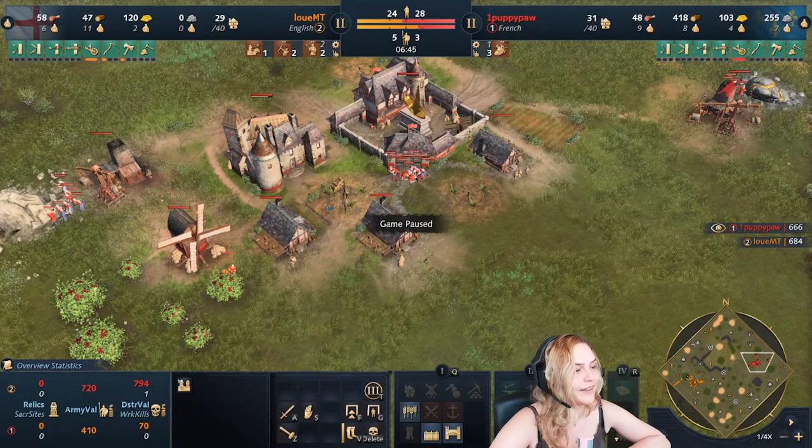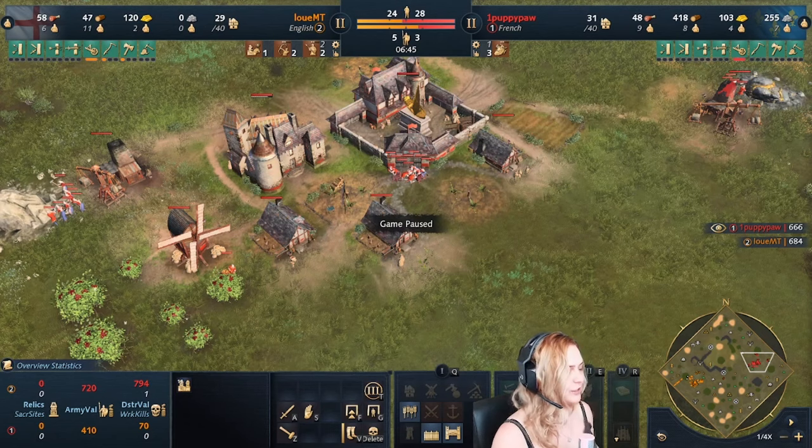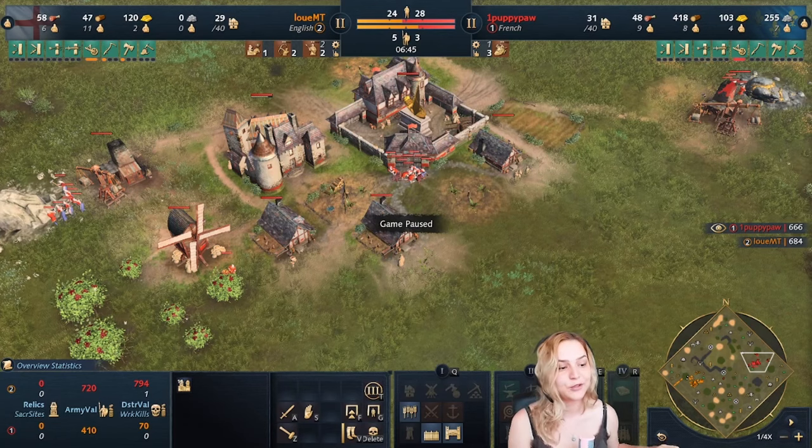Looking at Twitch chat: someone says their problem is feeling like they need to stack resources — you don't, use your resources all the time. Question: should you purchase Arrow Mail before sending knights as French? No, the moment you have a knight send it out, go straight to the base. Don't run into the enemy TC, don't lose your knight. Knights are very tanky — they can take a beating.